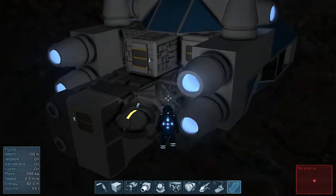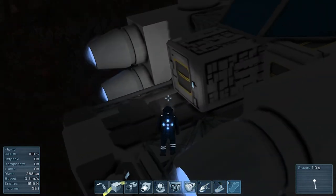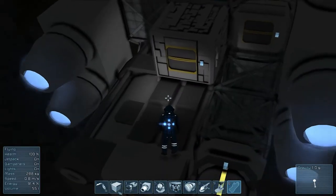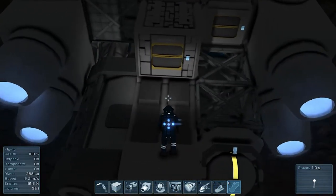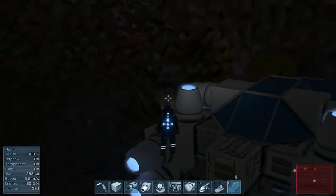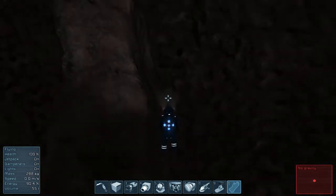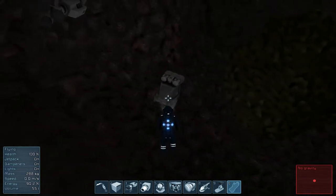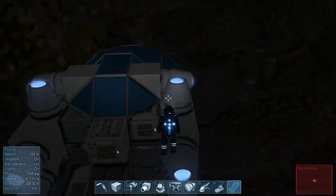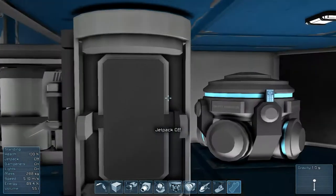Fun, right? Yay! Redesign. We gotta redesign the ship again. This is kind of good and bad, actually. One of the things I've thought about doing - for a small ship you need five. I'm thinking of making a small platform here to land whatever small ship I have, since heavy blocks aren't hurt by other thrusters. I keep losing my orientation.